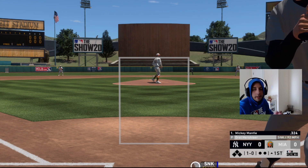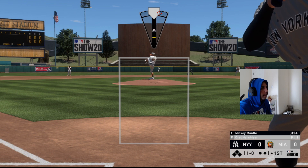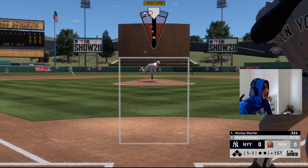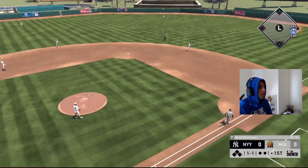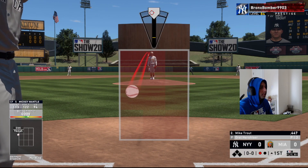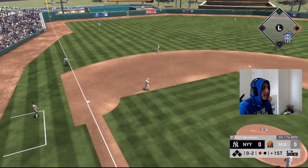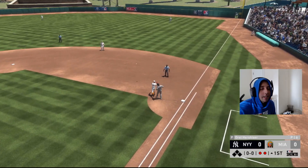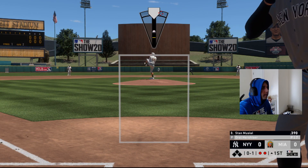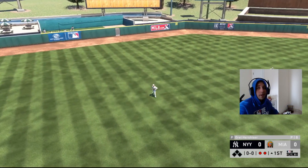He's got Mickey Mantle leading off — we're trying sinker middle in, then a cutter. Sinker up and away — one-one count — and we get the easy grounder over to Chipper at third: one out. Mike Trout up next — we go changeup low and out of the zone, another grounder to Chipper — two outs. Stan coming up — cutter middle in, and it's an easy pop-up to Trout in left. He catches it — one-two-three inning, let's go.